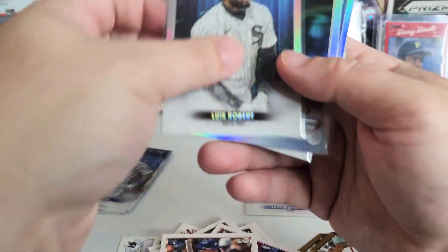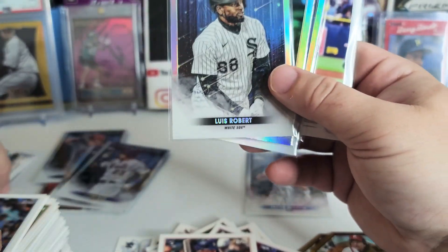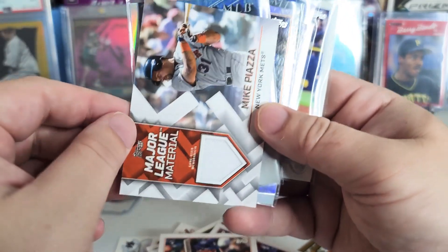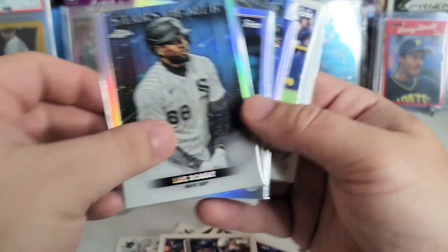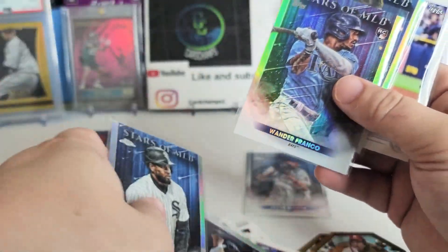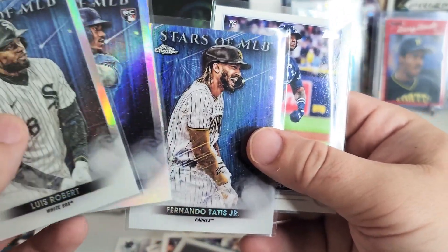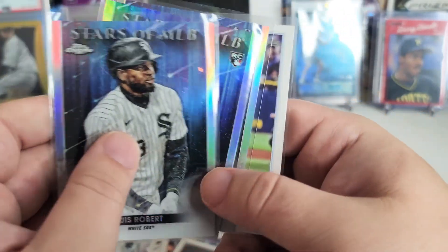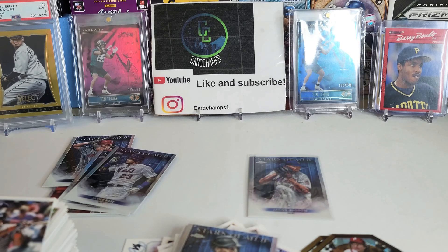I would say it was a pretty successful set of four packs. We got a relic, which I was not expecting — that's cool. A couple chrome inserts, a rainbow foil, the Wander Franco, Fernando Tatis Jr. chrome, and the Wander base card. Not too bad! Let me know what you guys think of this video — please leave a like, comment, and go ahead and subscribe. Appreciate it, have a good one!